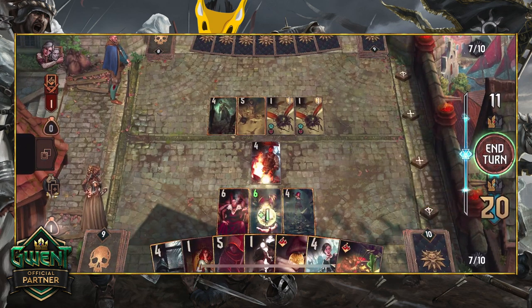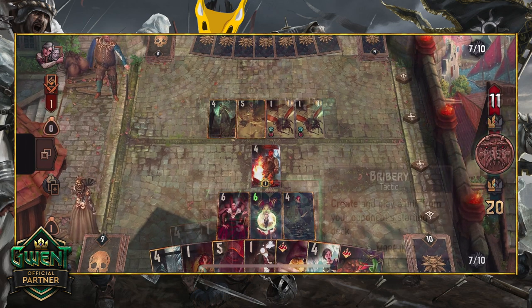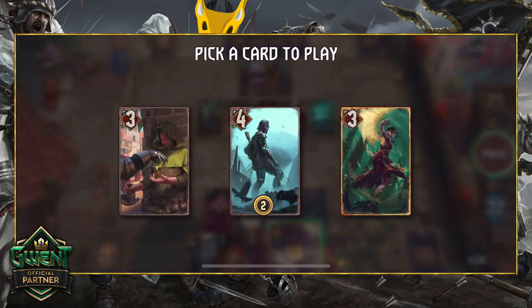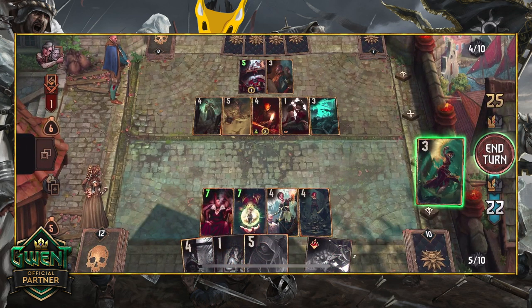Fionn also triggers Assimilate because of his extra battle preparation, providing extra points on top of his defender status. And Bribery is still Assimilate's tricky bread and butter, allowing you to create a copy of any card from your opponent's starting deck. You only get three randomly selected options though, so again — very high-risk, high-reward.